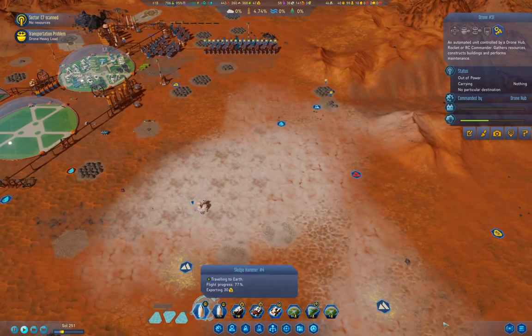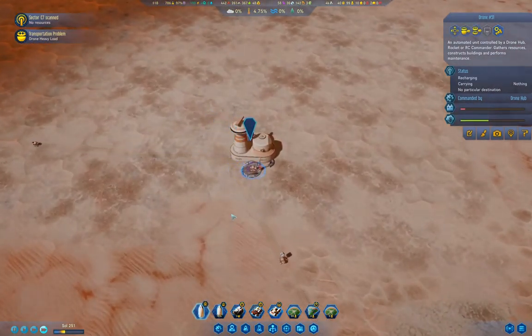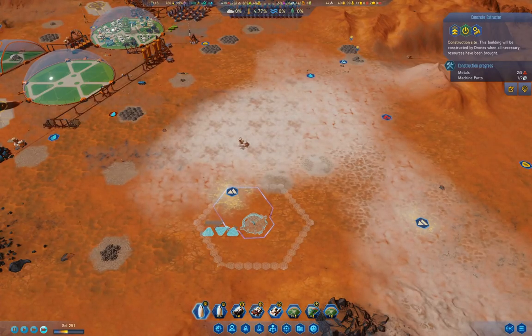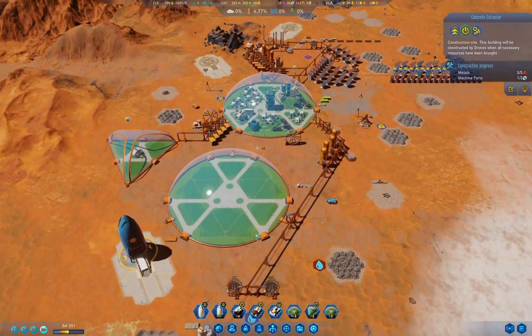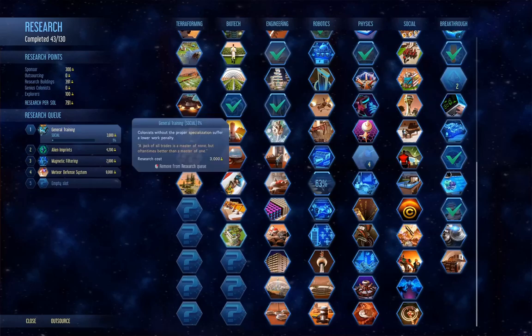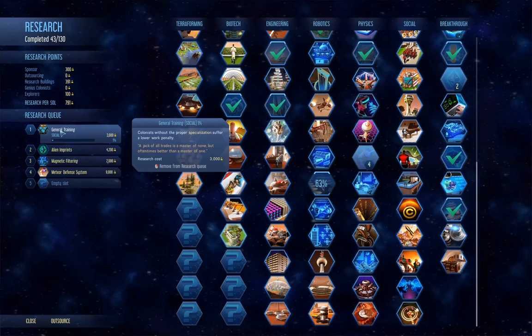It ran out of power. Let's just let things get operational here. Things are going online slowly. That will start operating. We got Martian-born adaptability — let's check in on the science. General training: we'll get better work results from our non-specialists with that one. That's definitely good.